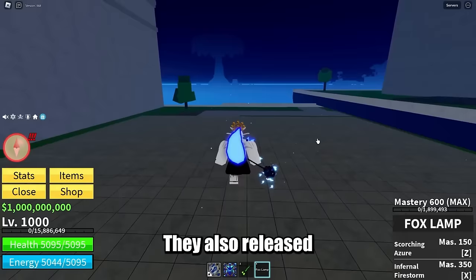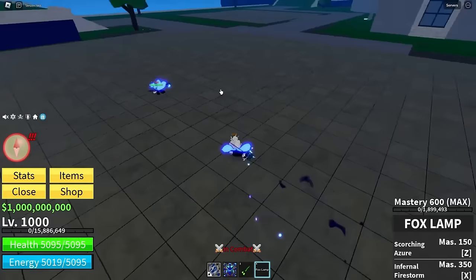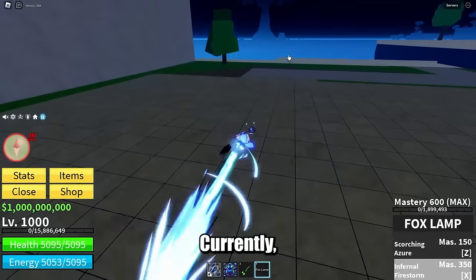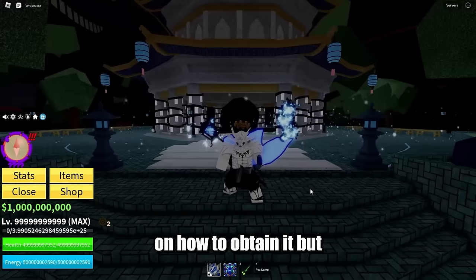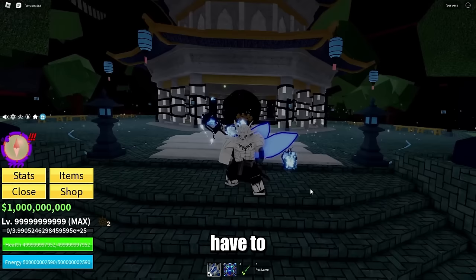They also released a new weapon called the Fox Lamp. The first move is a long range attack — the Z ability shoots out flying orbs after the attack. You can either tap or hold, similar to the God Human X ability. Currently we have no idea how to obtain it, but since they added a new C event and new island in this update, it'll most likely be obtainable through an NPC, whether it's a quest or a puzzle you need to solve.